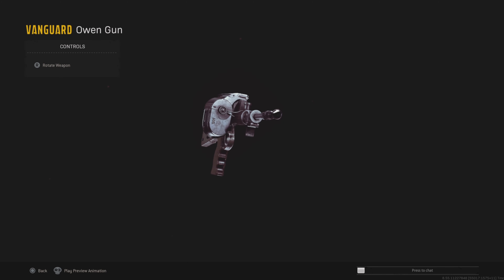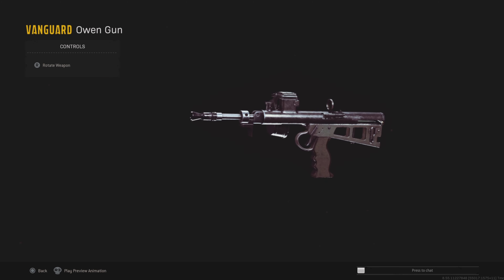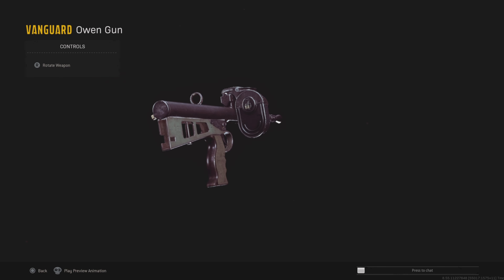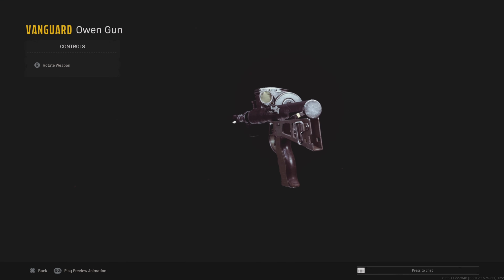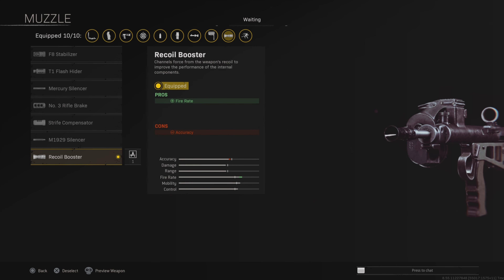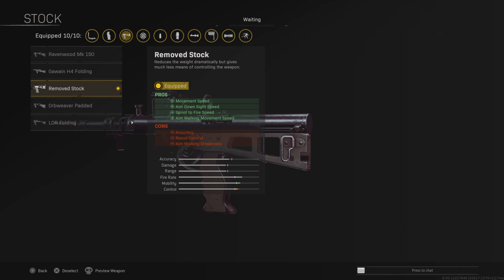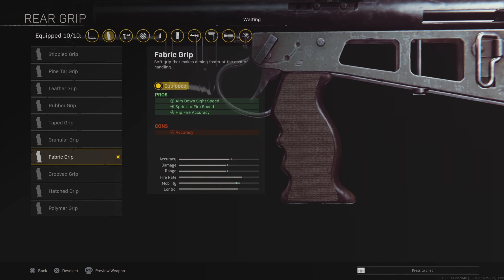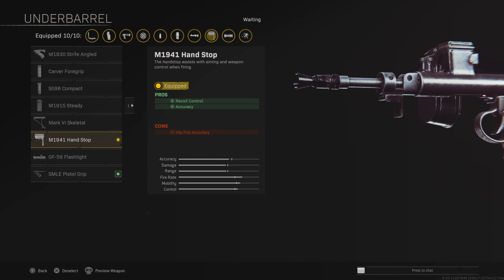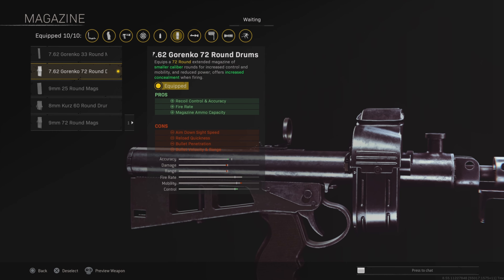For the XM4 class we have the Agency Suppressor increasing the accuracy and range, the Task Force Barrel also increasing the accuracy and range — it does decrease mobility a little bit but it doesn't matter for a long-range assault rifle. The Axel 3x for the clean scope — this is the cleanest scope you could use. Some people use the Micro Flex for closer range, and a lot of people also use the SUSAT Multi-Zoom. We have the Field Agent Grip for the accuracy and the STANAG 60-round mag. That is the full loadout — make sure to screenshot it.